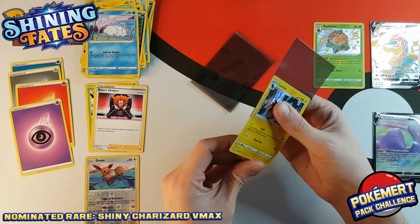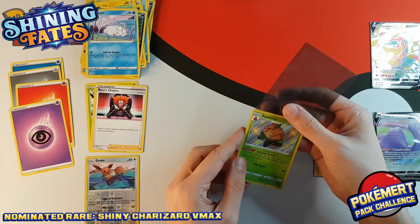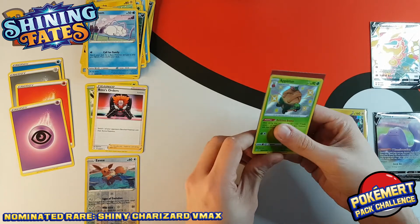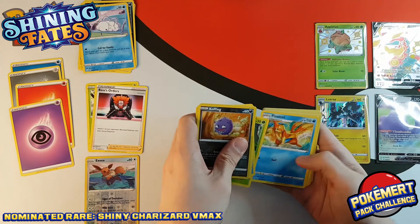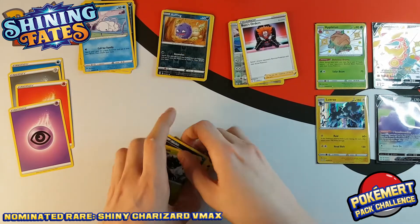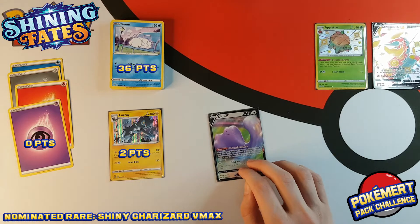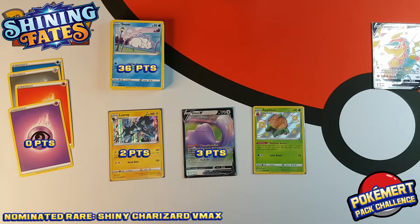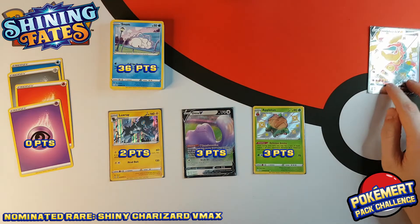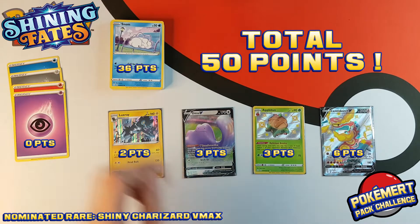I know this is the entry video for the PokeMert pack challenge so I should be keeping it on message, but this is also the first time I am filming a Shining Fates video — my stock literally just arrived. I'm going to watch the video back and do my score. So that was 36, plus two extra points brings me to 38. Then a normal V rare worth three points — that is 41. Then the Appletun holo worth three points — that is 44. And then the Shiny Vault V worth six points brings me up to a total score of 50.